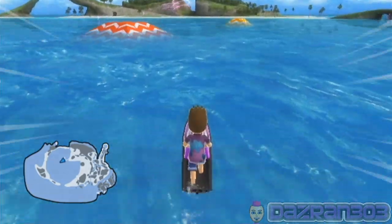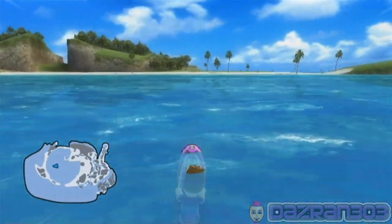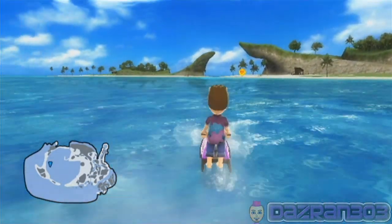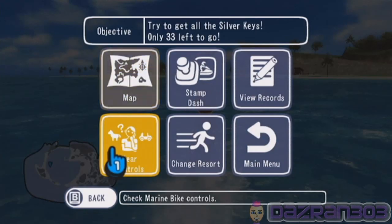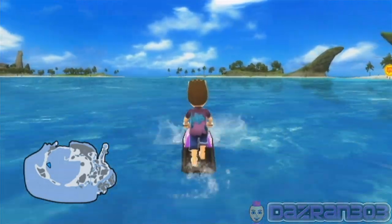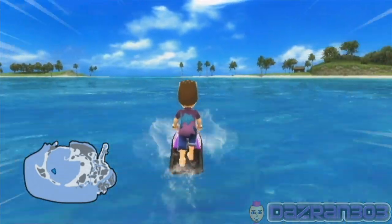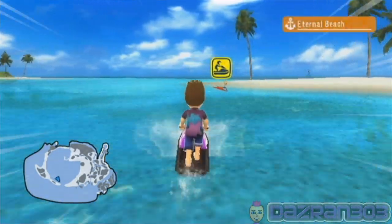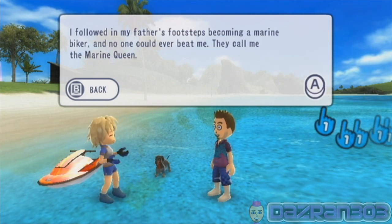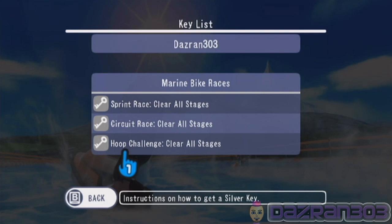I don't actually think you can do that in real life but anyway - where is this marine bike races? Let's check the map. It's over here - it's towards the edge of this island, so we're going in the right direction. Such a beautiful island - Kawawe Island. I just wish there was an airstrip and you could do something like Wii Sports Resort's island flyover. They should have a plane that you can control as opposed to just sitting in the plane looking out the window. I want to fly! But we'll settle for marine bikes. Silver keys - we've got the sprint race, circuit race, and the hoop challenge!